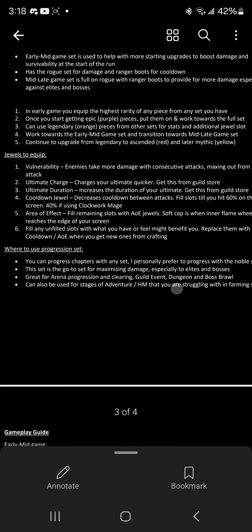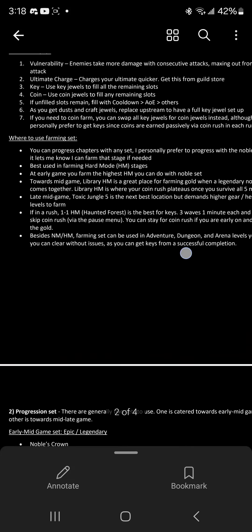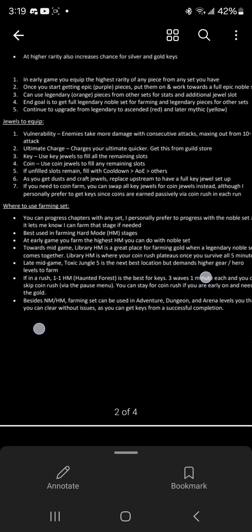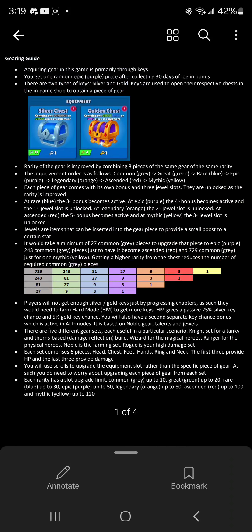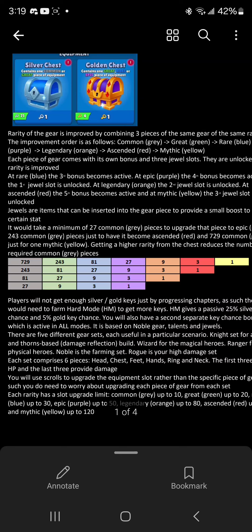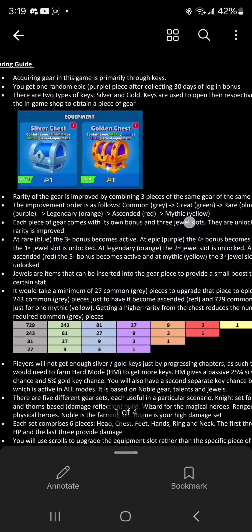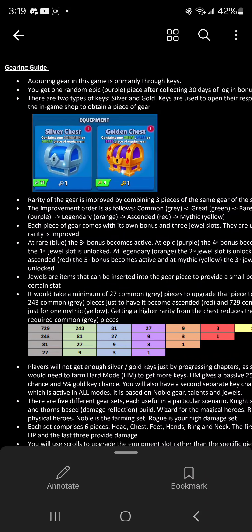I'll link the full guide in the description — pause and read through it if you want more detail. This covers the gearing guide. Once you get your first red ascended piece it starts snowballing fast because you already have a lot of the other materials built up. Thanks for watching — more guides coming soon. Hope this was helpful!